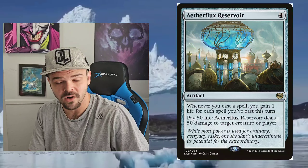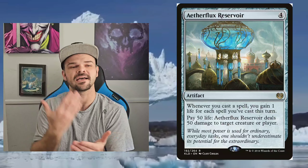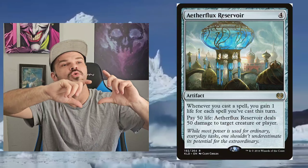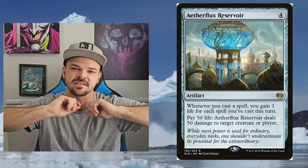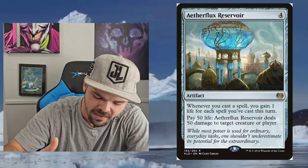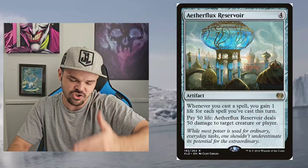Next up, Aetherflux Reservoir — I mentioned it in the Sensei's Divining Top section. When you cast a spell, you gain one life; second spell, two life; third spell, three life. You exponentially gain more life each turn. It's a storm count — it's first spell per turn, second spell per turn, third spell per turn — and it resets at the end of your turn. It's super easy to go exponential with that. Then it has the ability to pay 50 life and deal 50 damage to any target. Super powerful ability that has ended so many games.